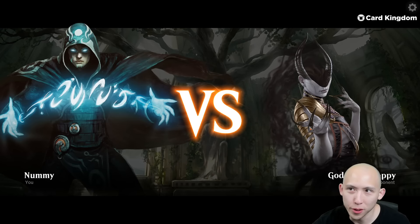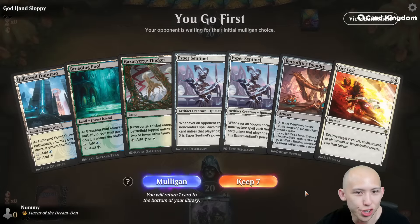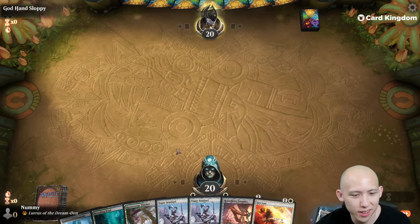All right, off to round one here. On the play — genius move. This hand does not have any equipment stuff, but I'm not sure I can mulligan a double Esper Sentinel hand. Seems probably too good.